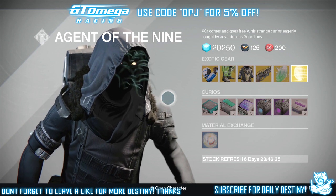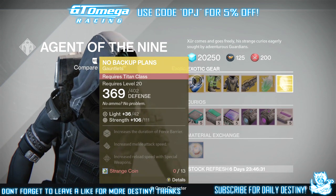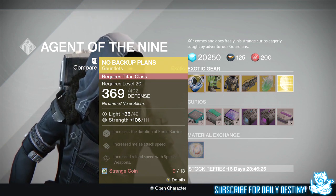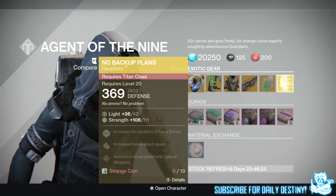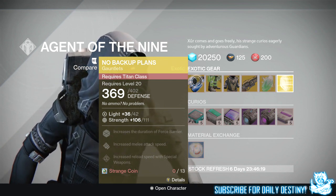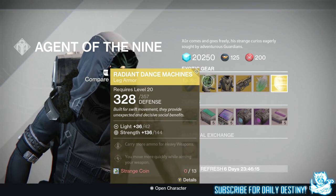Oh damn, what a disappointment — no House of Wolves armors whatsoever. For the Titan he's got the No Backup Plans, giving you 111 Strength — not too bad. It increases duration of Force Barrier, increases melee attack speed, and increases reload speed with special weapons. These cost 13 Strange Coins.